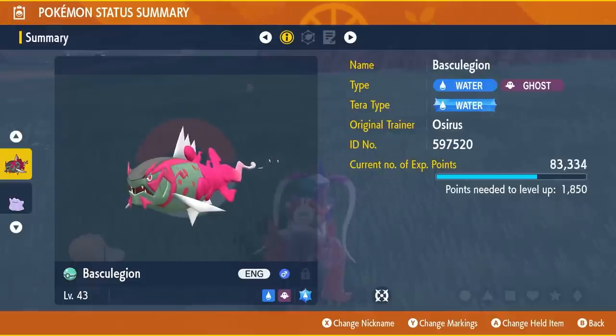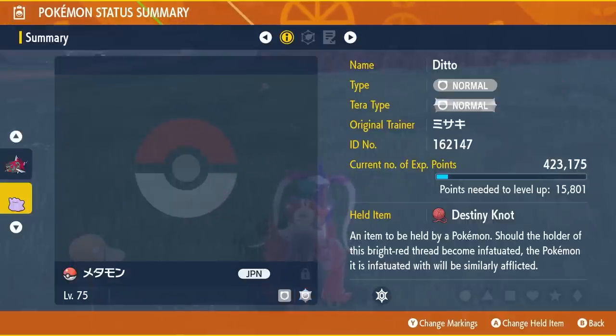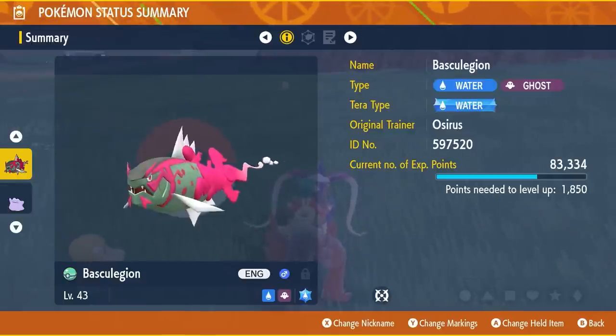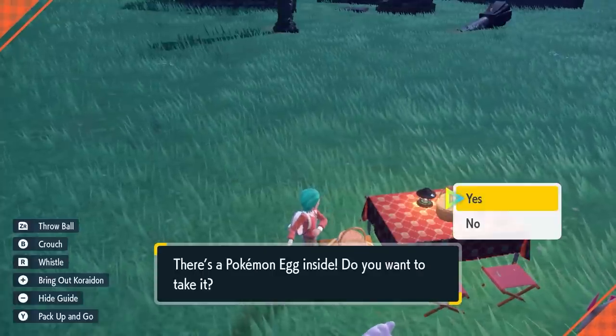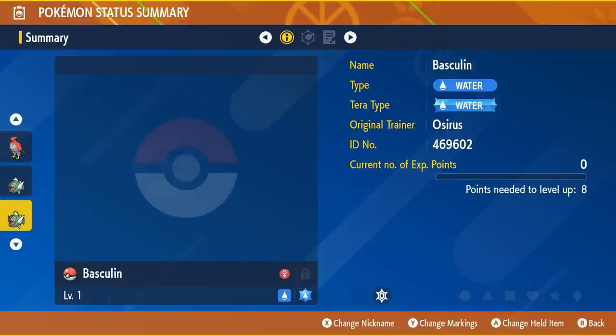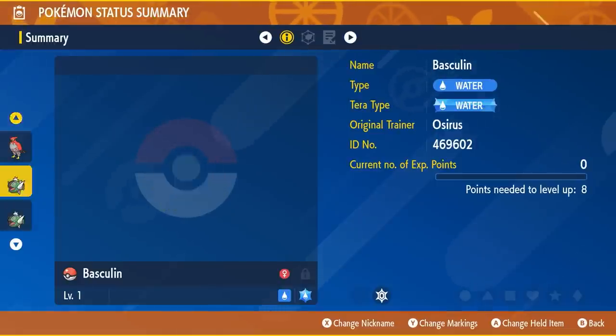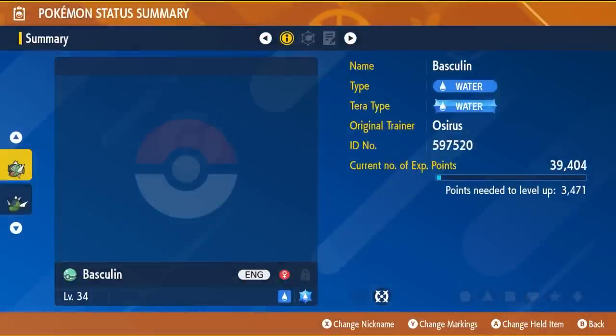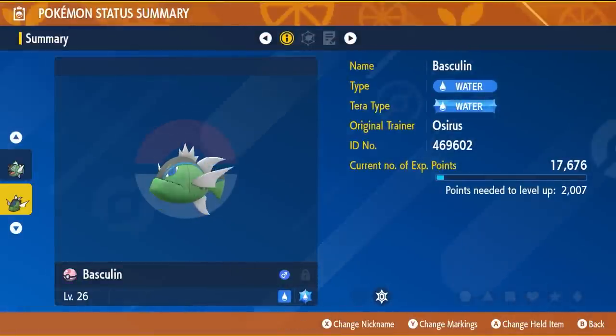If you have a male Basky Legion or a male White Stripe Baskylin, you'll need to breed it first with a Ditto to produce a White Stripe Baskylin egg, and breed down until you get a female White Stripe Baskylin. To get a White Stripe Baskylin or Basky Legion in any Pokeball you want, you'll need a female White Stripe Baskylin to breed with a Blue or Red Stripe Baskylin in the desired ball you want passed down.